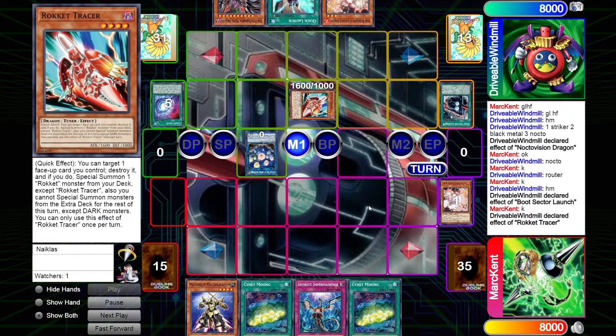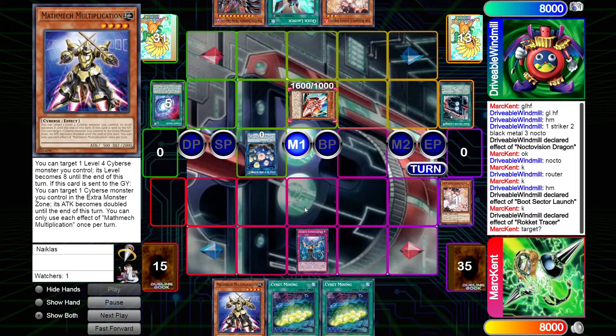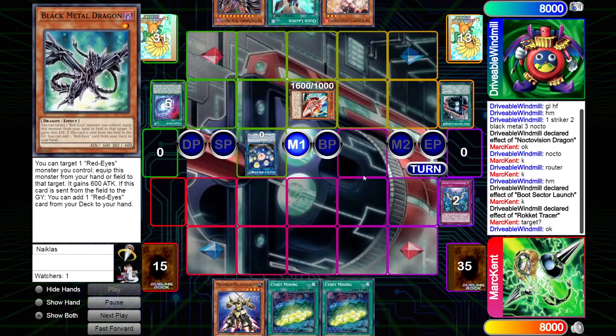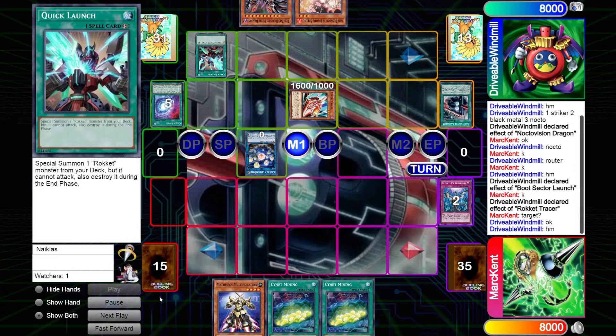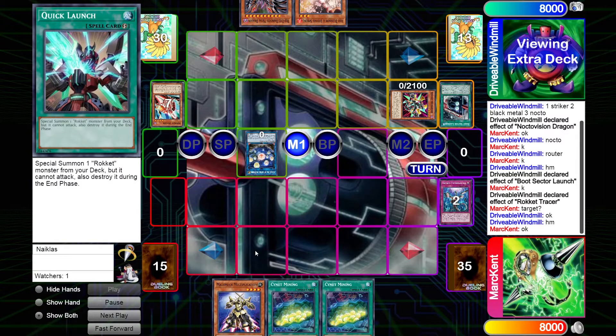They activate Boot Sector Launch, Boot Sector special summoning the Rocket Tracer from hand. Tracer's effect activates targeting the Boot Sector Launch, which is met with Imperm. I'm not sure I like that play too much — it doesn't help that I know Drivable's hand and Mark doesn't. Maybe Mark assumed there was no other way to play if Tracer was negated, but we know about the RDMD in hand, so I don't know how good of a play that was. Windmill is just going to activate Quick Launch and those two interruptions did almost nothing to stop the Dragon Link player.